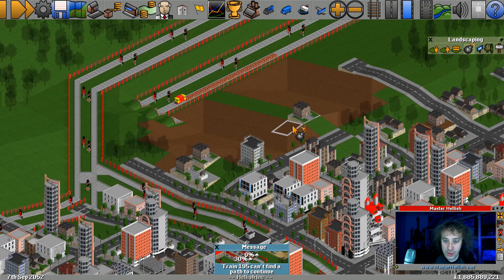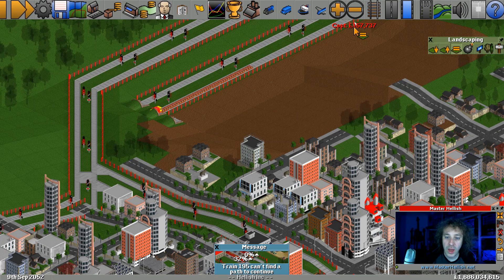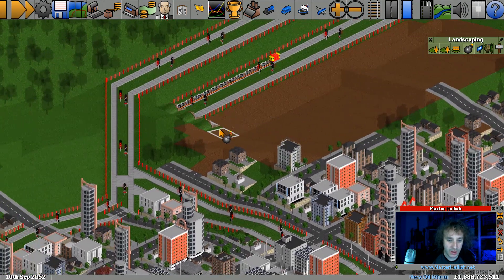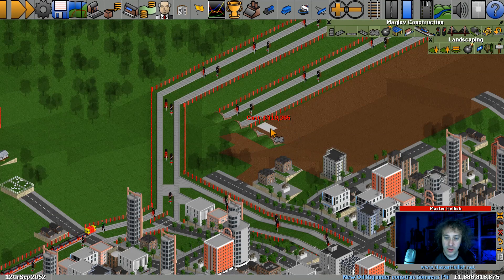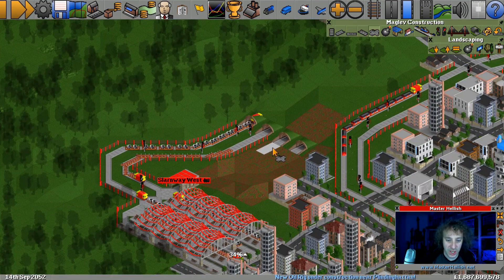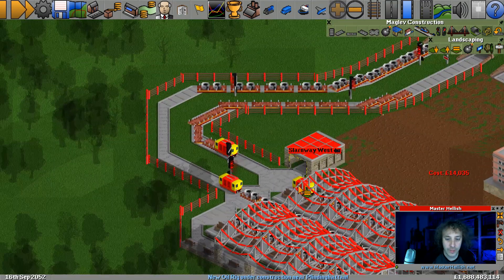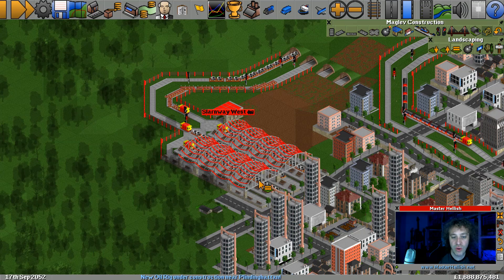They refuse to allow it but we can work around that. Get that tunnel in quick. So we're just doubling the track up here because we can't put decent junctions in. Let's flatten that out. Slimeway West - if I just rotate the station round, we can make this a lot better. A lot better. We're going to rotate it round. I'm not sure what the catchment area is like. We need to be... the catchment area is there.